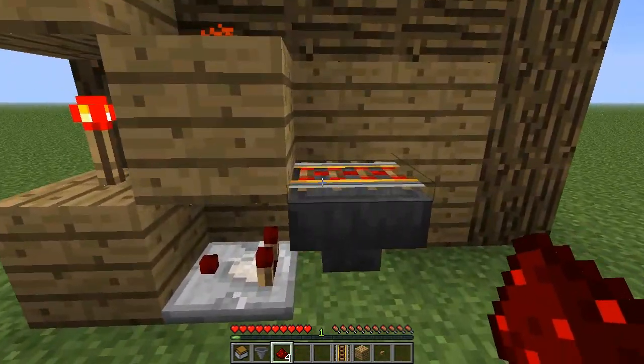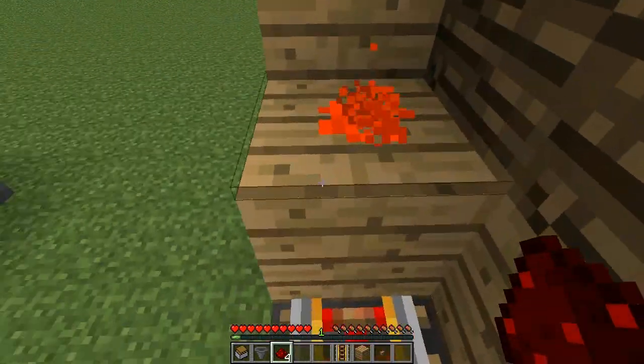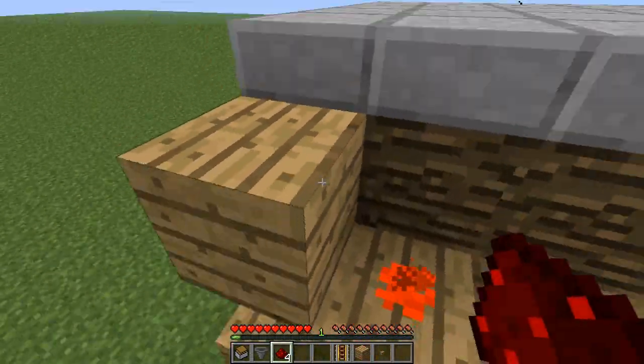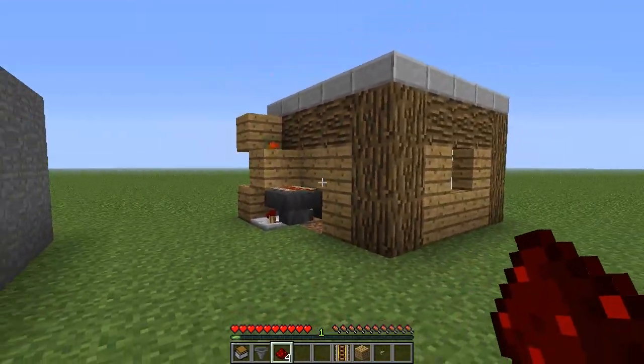I'll tell you how this works: if there are items in the hopper, it sends out a signal via the comparator — I'm not exactly sure how the comparator works, but this works. It sends the signal into this block, and if you send a signal into a block with a redstone torch on it, it actually turns it off. So it turns off this redstone torch, which loses the signal from this block, which was powering that one, and then turns off the redstone and turns off that track.